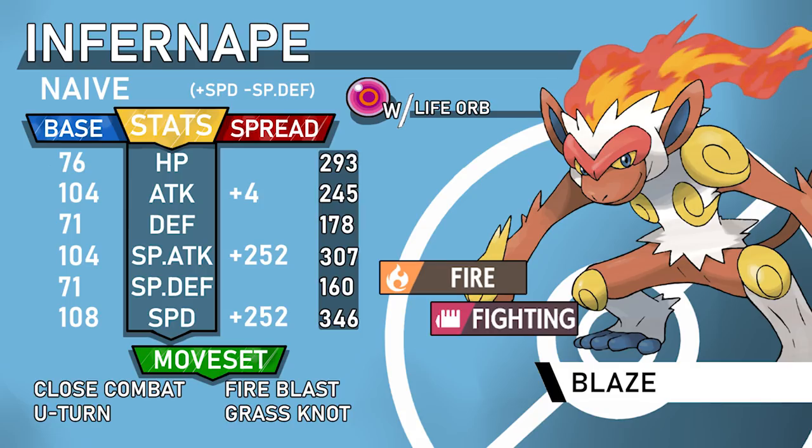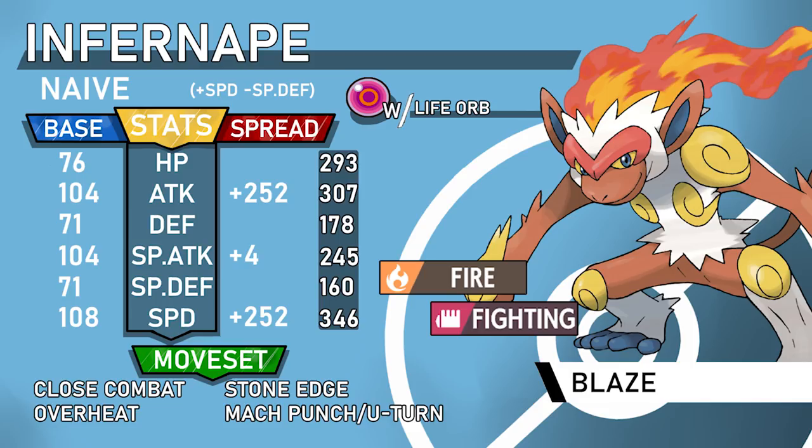The next set is the physically based mixed Infernape. This is the opposite — you want Close Combat to be stronger but don't want to be locked into it, which is when you use physically based Life Orb mixed Infernape. Still Naive nature. You're clicking Close Combat and Stone Edge most of the time. Stone Edge handles Gyarados and Dragonite you don't want setting up. Mach Punch is an option, and you can run Iron Fist for it.